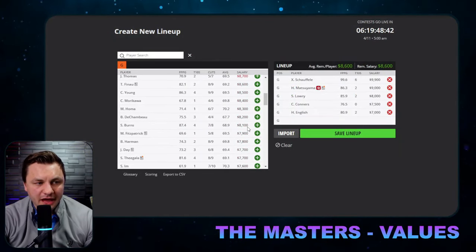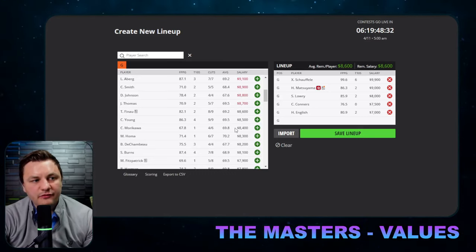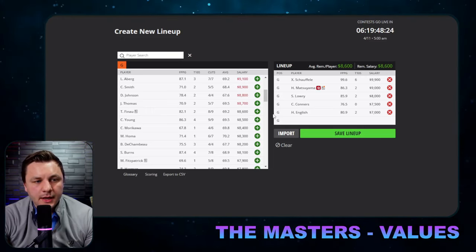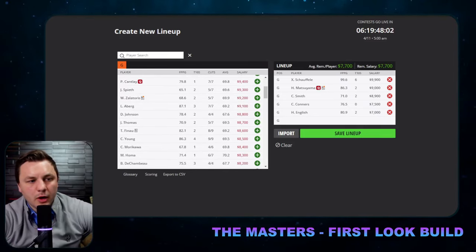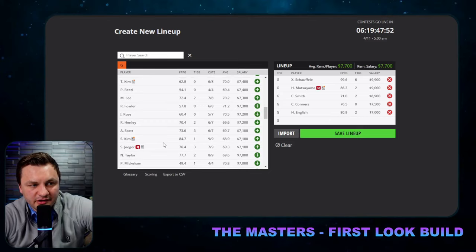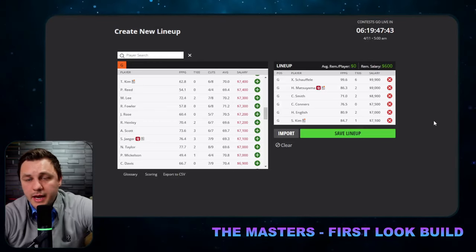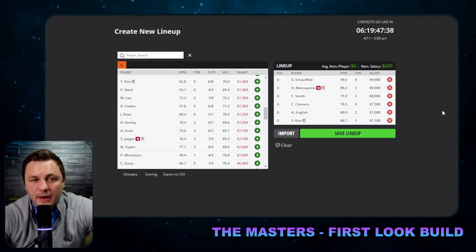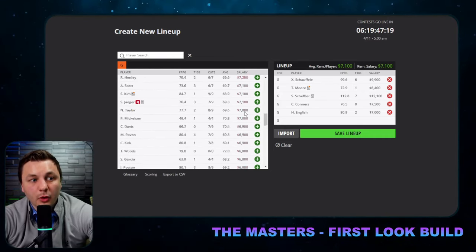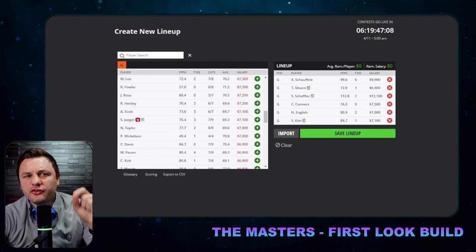For the first-look build, we're at a comfortable average salary around 8.6K. I would have loved to get Cameron Smith in there. I don't mind Tony Finau or Cameron Young, but I see a path where we get off Shane Lowry to get Cameron Smith — he has more upside and isn't priced too much higher. For now, slotting in Si Woo Kim works fine. You could also easily get Scottie in your build: swap out Hideki, go with Taylor Moore, and you still have room for Si Woo Kim. That lineup works well on paper too.